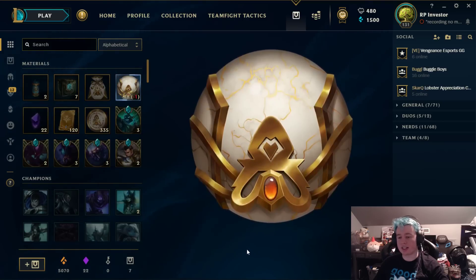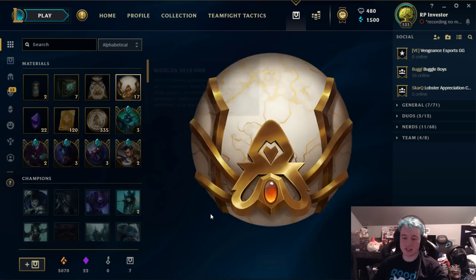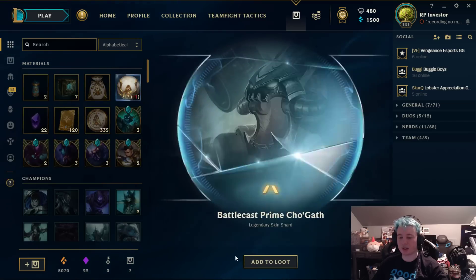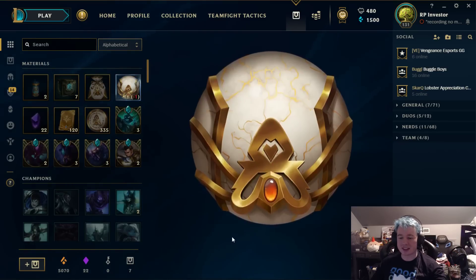Where's our first legendary? That's the real thing. There we go — Dark Cosmic Jinx, a legendary skin. We'll take it, easy clap. Two legendaries in a row! Battle Cast Prime Cho'gath, let's go. Can we make it three?